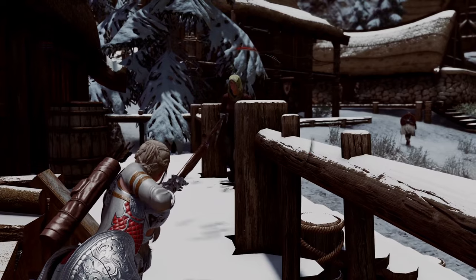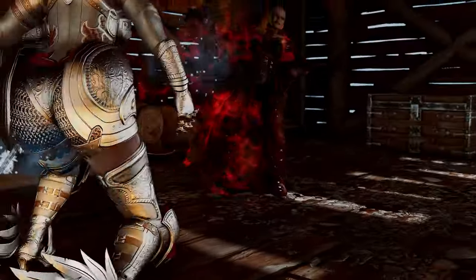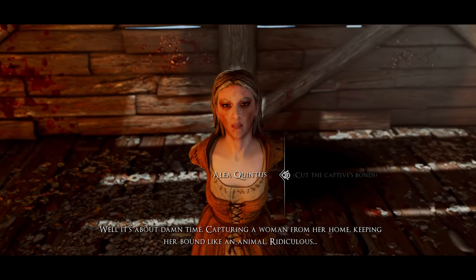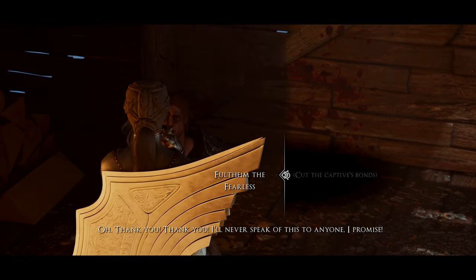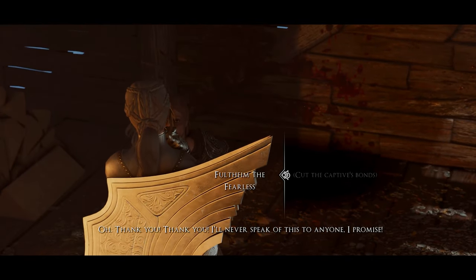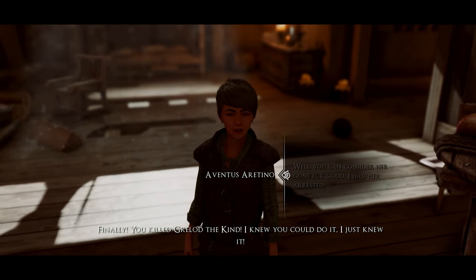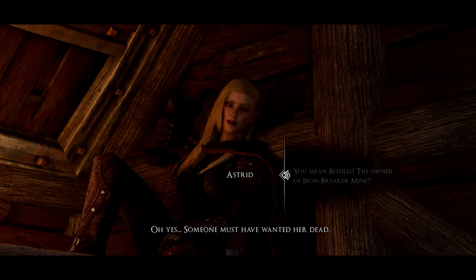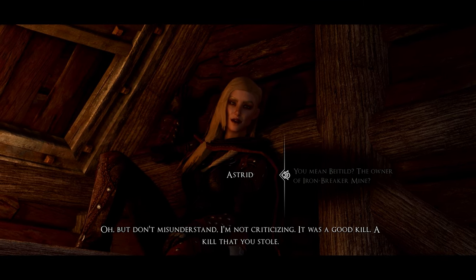To obtain the mysterious note, you'll need to kill Baytilde in Dawnstar. Additionally, if you encounter Astrid, you can engage in combat with her. If the player emerges victorious, they can rescue all three hostages. Subsequently, the story diverges significantly from the original Dark Brotherhood progression. If you find the typical Dark Brotherhood storyline somewhat cliché or monotonous, this mod allows you to experience quests in a new way, injecting renewed vitality into your Skyrim adventures.